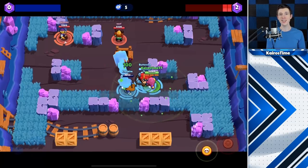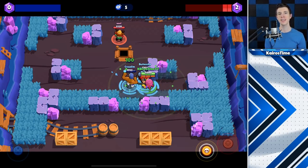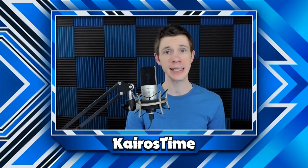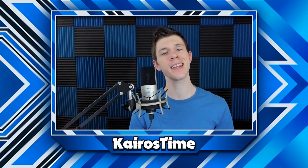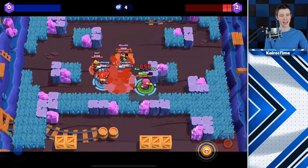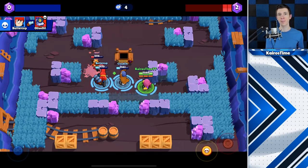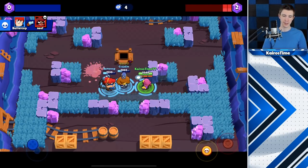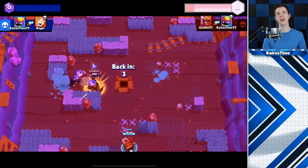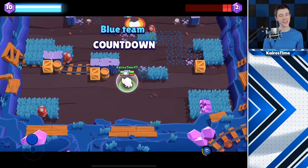For Gene's star power, he heals friendly brawlers within a four tile radius around him for 100 health per second. It will not heal himself, so only his teammates benefit. His star power is best comparable to Pam's — Pam's star power heals 129 health per second assuming she lands complete hits, which she rarely does. Both Pam's and Gene's star powers have a four tile radius. Gene's star power will offer more consistent healing for teammates than Pam's, since Pam often doesn't hit all her cogs onto a single enemy.